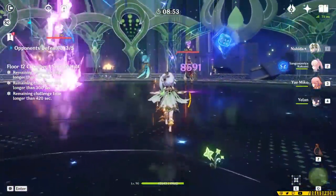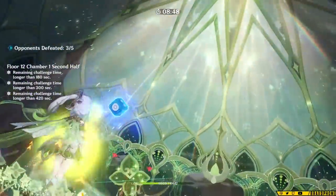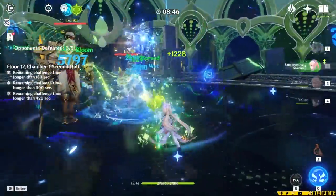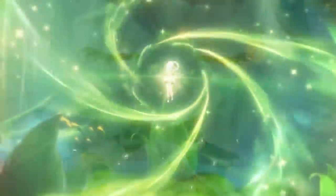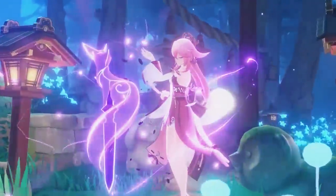Hyperbloom has been one of my favorite types of teams to play since Dendro released, because it lets you play Electro characters of any power level and get tons of value out of them. In the Yae Hyperbloom team — or what I like to call Yaeperbloom — you're able to deal solid Electro, Hydro, and Hyperbloom damage. Nahida applies Dendro with her Elemental Skill and Normal Attacks. Yelan applies Hydro, deals high single-target damage, and provides a damage bonus to your on-field character. Kokomi heals your team and applies more Hydro. And Yae Miko sits pretty while her fox turrets do everything for her, as usual.